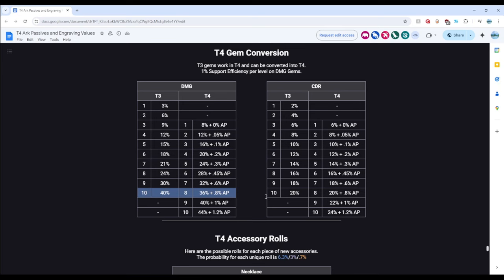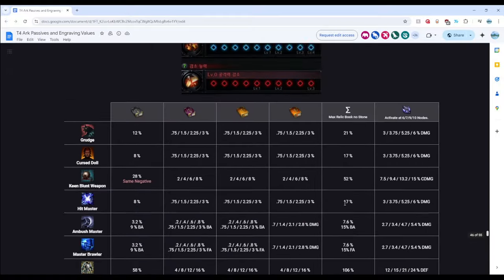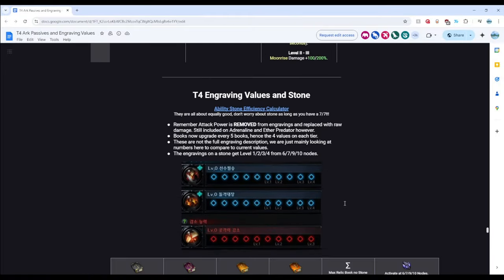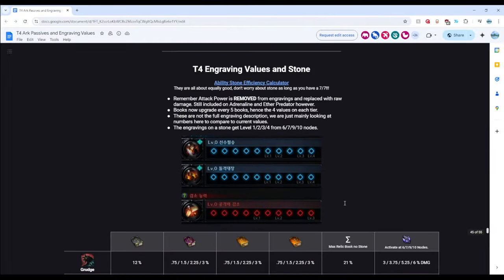Number 2 is Ability Stones. With the engraving changes, if you haven't heard yet, the 8 facets are obsolete right here. You get level 1, 2, 3, 4 from 6, 7, 9, 10 nodes. So that 8-8 rock you have is not as good in Tier 4 as it was in Tier 3.